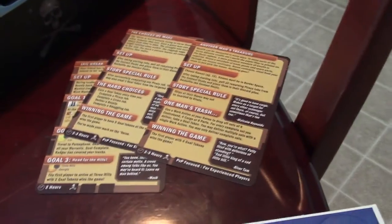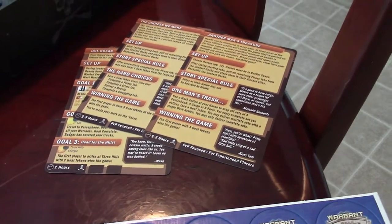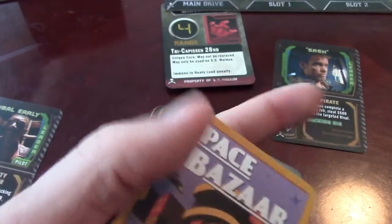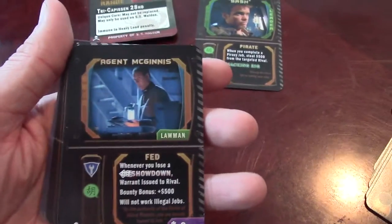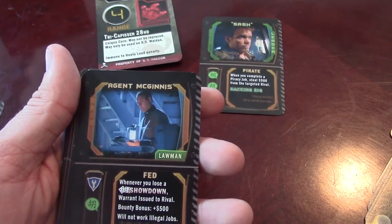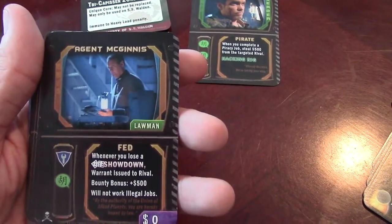These three different scenarios that I haven't played yet look incredible. The game also offers extra cards for all your regular decks. First off, you have Lawman — Agent McInnis. Whenever you have him in a showdown and you lose one, a warrant is issued to the rival, which is incredible. He also gets an extra $500 bonus on bounty turns.